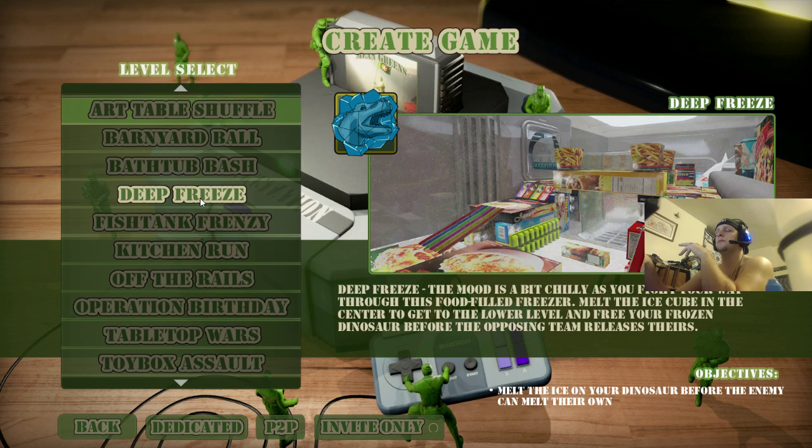You use your flamethrower, you go down below after you melt the first section. Then you go down below and each team has a dinosaur that's frozen on each side on the bottom of the freezer. The first team to free their toy dinosaur wins the round.